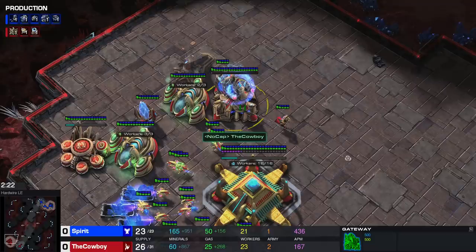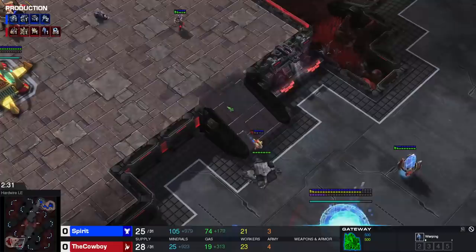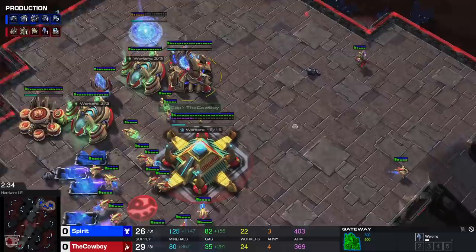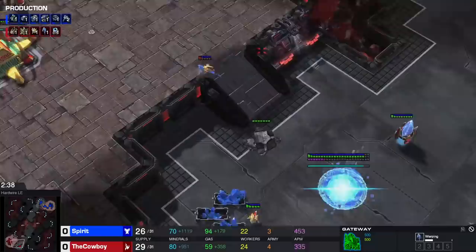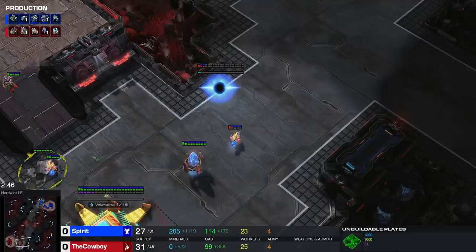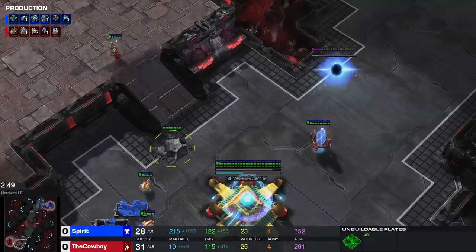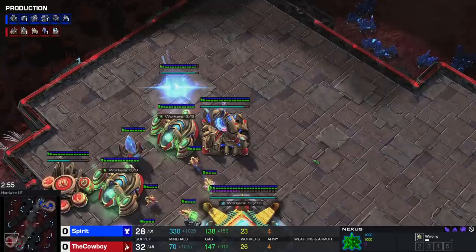After our adept and before our second gateway unit, we throw down our twilight council and continue worker production throughout. Our second gateway unit is going to be a stalker, which should not be chronoboosted — if you want to chronoboost it you'll get one less chronoboost on your probes, which is fine. The second gateway needs to go down very early, around 2:46-2:50, which is about 31 supply. I recommend throwing it down in the natural using a probe that's long-distance mining, then continue mining from the natural.